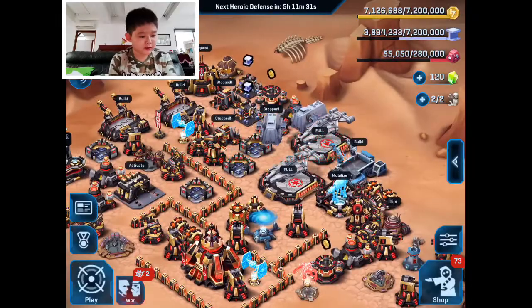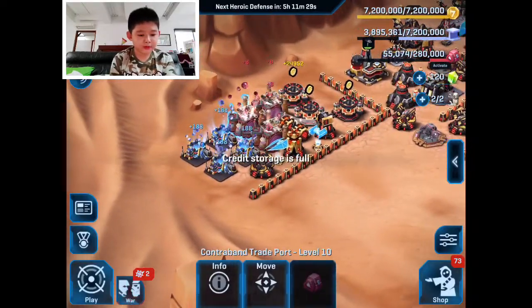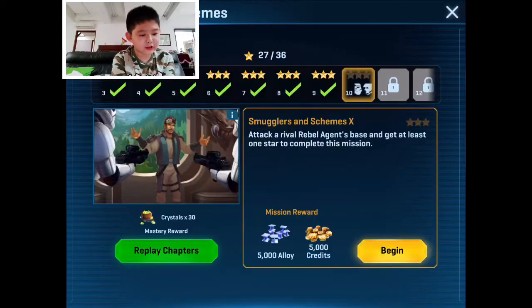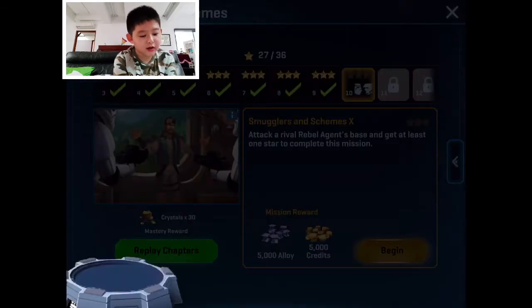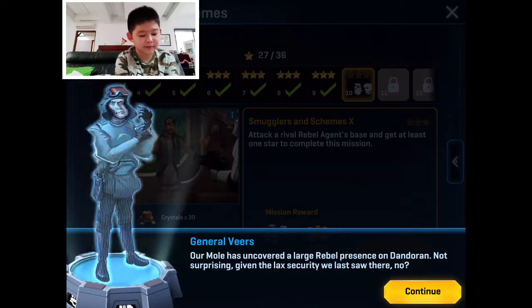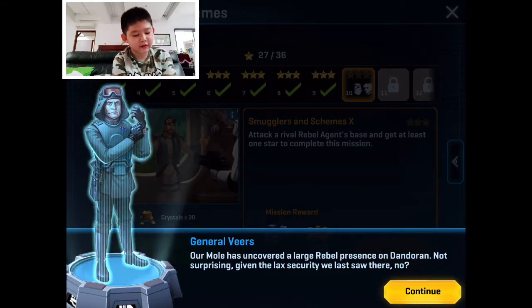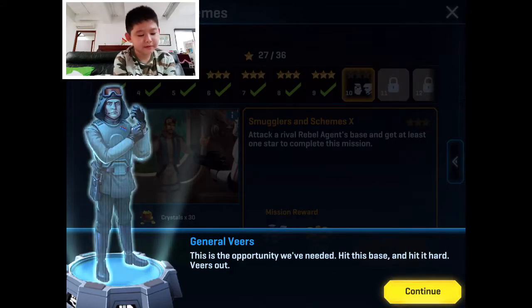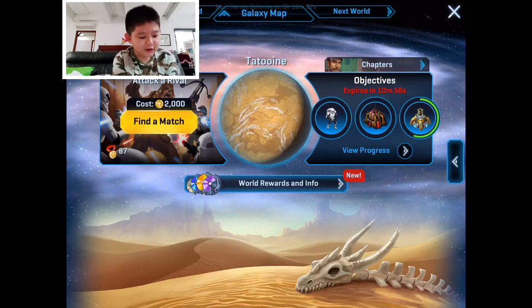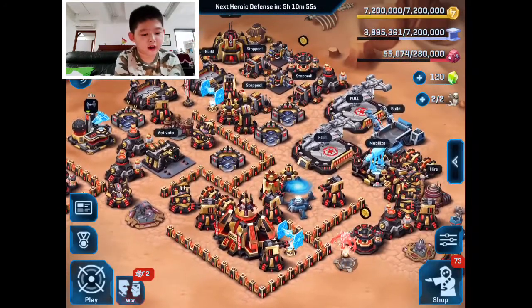Let's see the next chapter mission — 'Attack Arrival.' The mission says: 'General Veers, scouts have uncovered a large rebel presence on Dandoran. This is our opportunity — hit this base and hit it hard.' All I need to do is attack a rival enemy base.